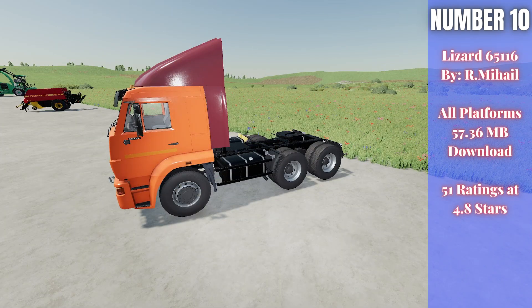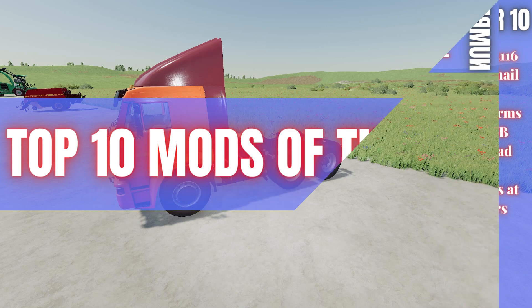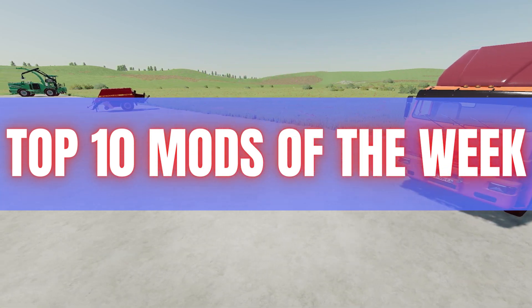For number ten this week we have the Lizard 65116, a nice little truck by Army Hall. It's 57.36 megabytes to download for all platforms, currently rated 4.8 out of 5 stars with 51 people having rated it. It starts at 56,490, has 305 horsepower, and you can adjust the color, tires, and that fin on top. Really cool mod — perfect for small to medium farms, or even large farms.